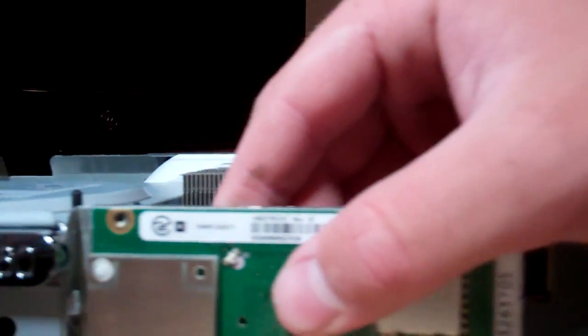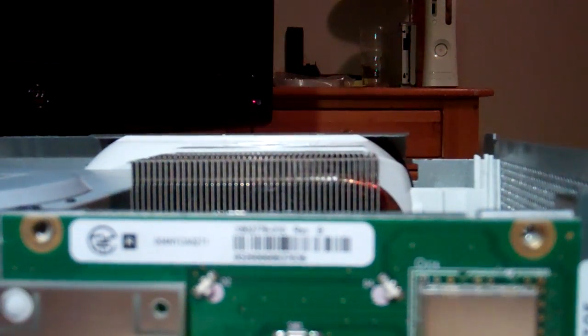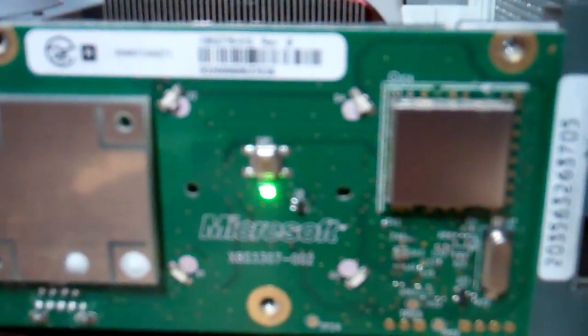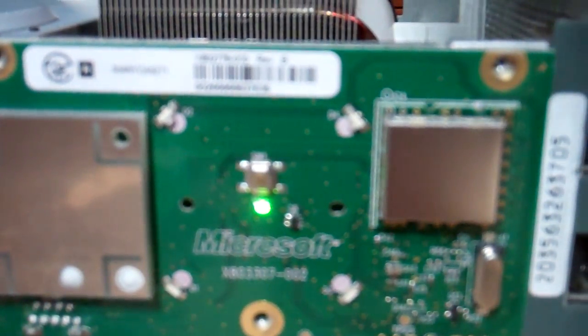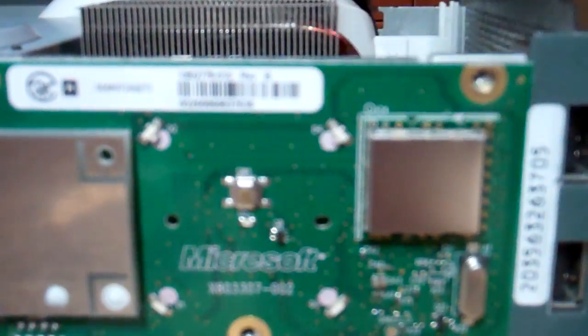So the first thing is, you turn on your console. This console does not have the Red Ring of Death — you can see green lights pop up, but there's nothing on the screen. Sometimes it does display on the screen, sometimes it doesn't. It constantly gets frozen — early signs of E74 and other GPU failures. So let's go ahead and turn off the console.